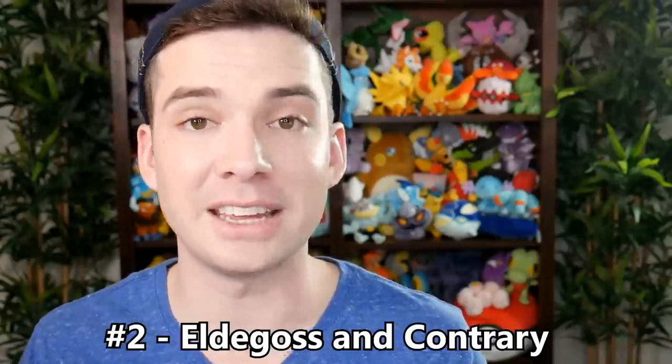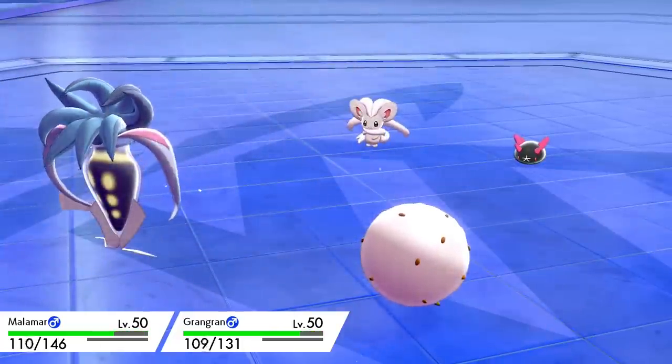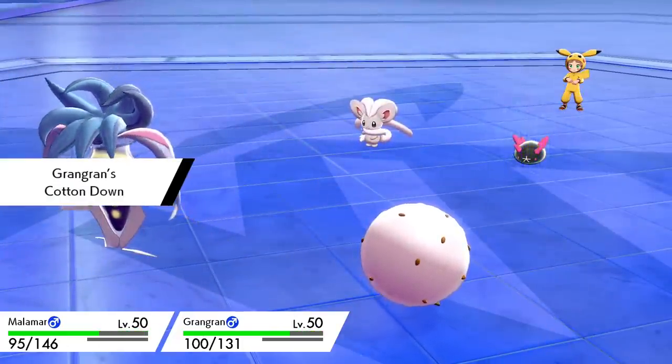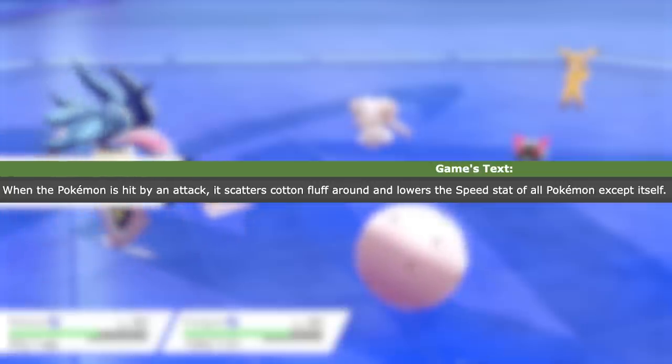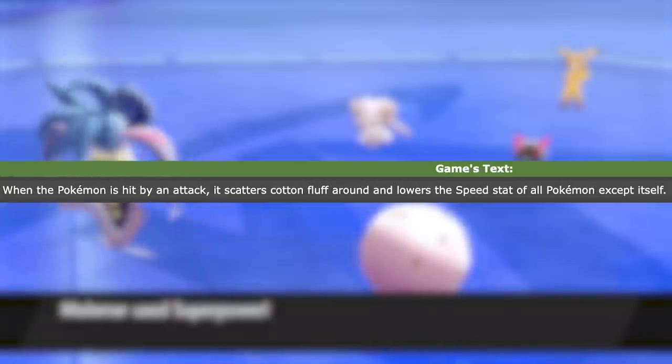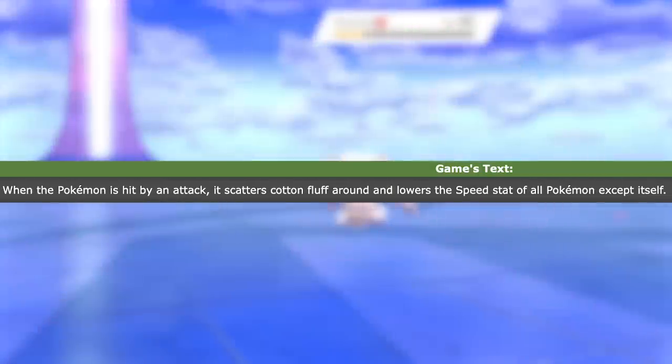The next strategy is another one that features a brand new generation eight Pokemon. That being number two: Eldegoss and Contrary. Eldegoss has a brand new ability called Cotton Down. Whenever Eldegoss is hit with an attack, it scatters cotton spores all around it, lowering the speed stat of every surrounding Pokemon by one stage, including its own ally. Now at first this ability doesn't seem that good because while you are lowering the speed of your opposing Pokemon, you're also lowering the speed of your partner Pokemon.